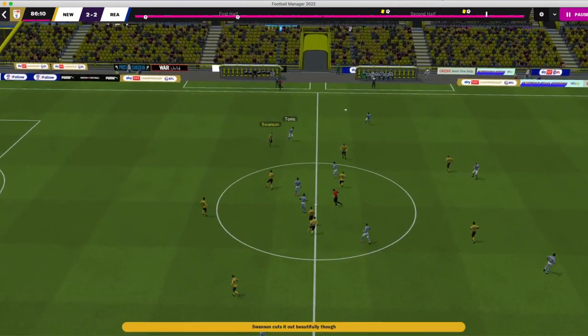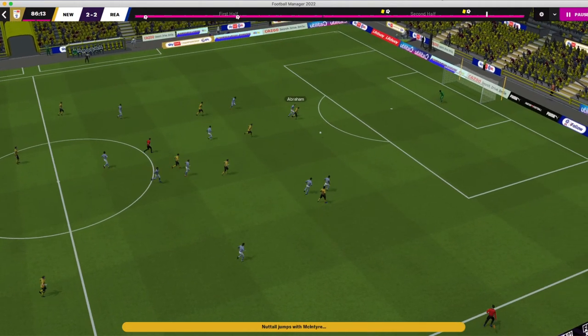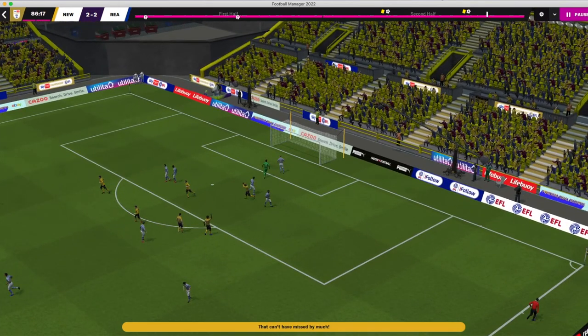It's 2-2 and we could have even won it. Look at how low the line is — when the ball is headed on there's a huge amount of space for Abraham to run into and he should have put that away.